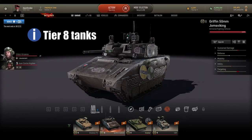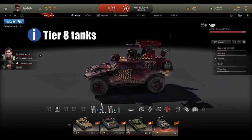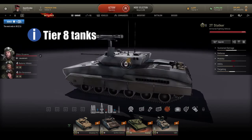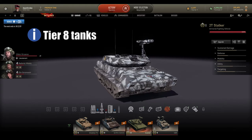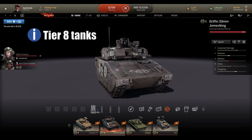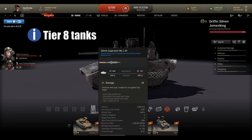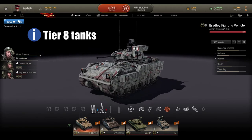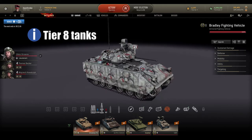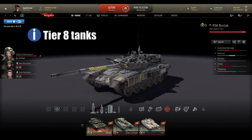At tier 8 AVs, my favorites are Bradley, Griffin 50mm, Stalker, and VBR. With VBR I can play very aggressive close combat, sneaking behind targets. Stalker is more of a support role — you can play aggressive but it's 50/50 with your health. Griffin has an AA squad and very good DPM on the machine gun with great penetration. Bradley FV is one of the bulkier AVs and can even be played like a light tank, which is why it's one of my favorites.